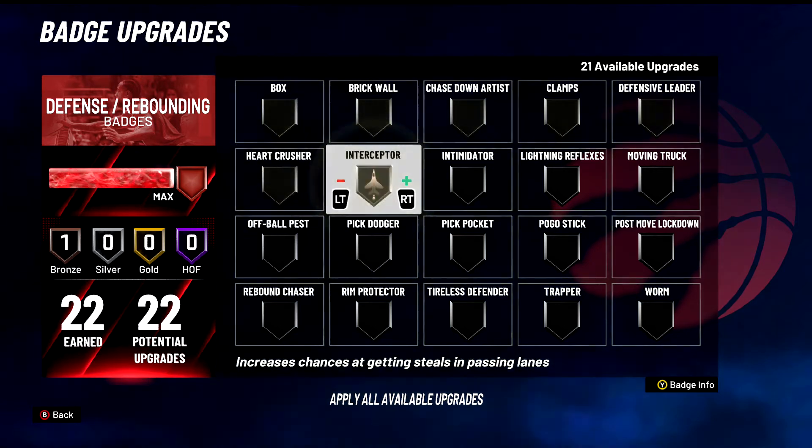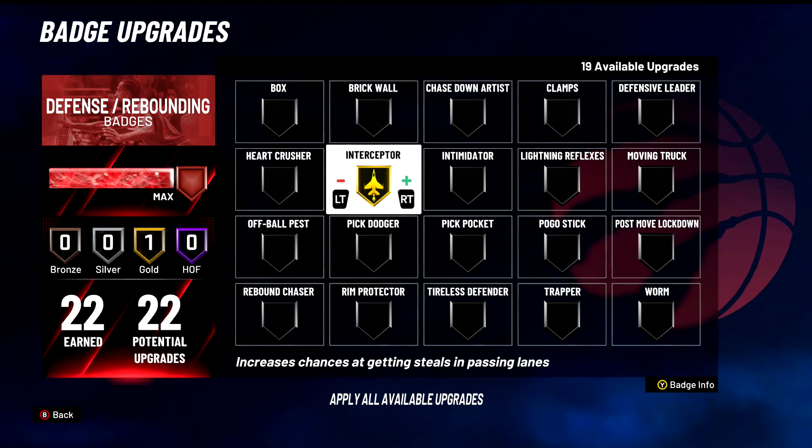Interceptor — still works, not the best, but a good badge. A tier badge for sure. I still think this works — I still see myself getting more steals when I have this on. Helps you get steals in the pass lane. If you read your passing lanes well, this is a good badge for you. Definitely put it on. I keep it on all the time. A tier badge for sure.